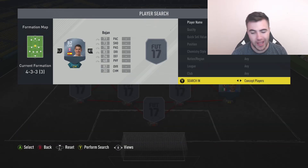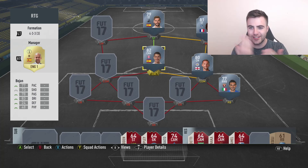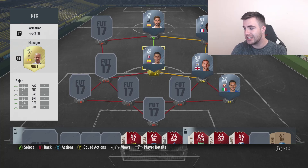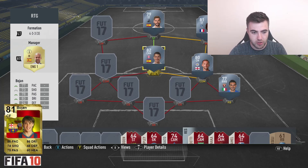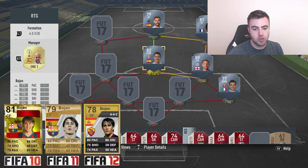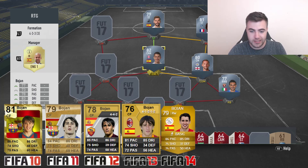Next up we have Bojan, who's gone on loan to Alaves in Spain this season. I've loved this guy for years - I've always thought he's brilliant, but he's just never done what he needed to do. He started off at Barcelona and played 104 games for them in four years. He then moved to Roma after a troubling spell, only playing 33 games in two years, and also went on loan to AC Milan. He just couldn't settle in at all these big clubs.